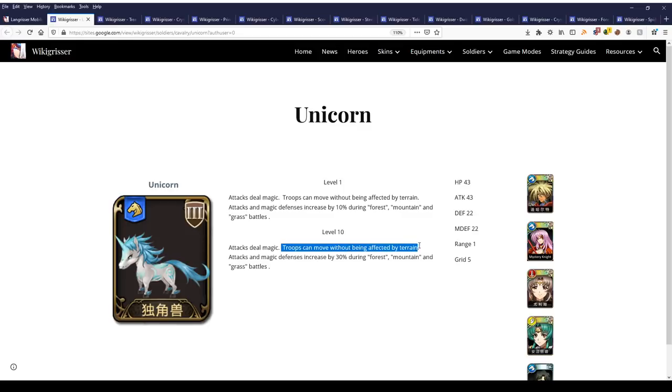The troops being able to move without being affected by terrain is incredibly important, because if you have them on an infantry character and you're trying to move through forests, the soldiers will cause your infantry character to get completely stuck. With that ability, Yulia can now use them for every single fight without any worries. With the Unicorn, Yulia basically does full magic damage, which is a nice bonus to have.